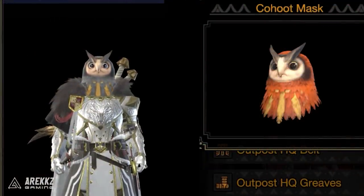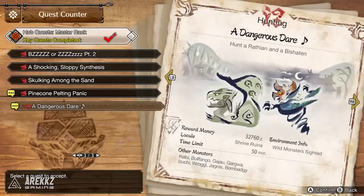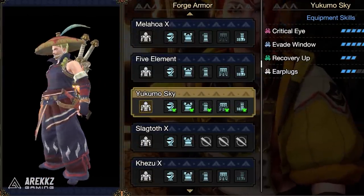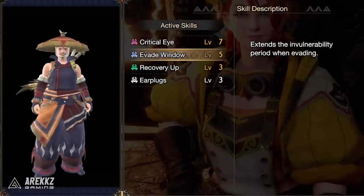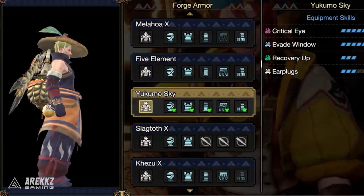Next up is a Master Rank 2 star mission called The Dangerous Dare. You need to hunt a Wrathion and a Bishaten, and this unlocks the Yukumo Sky set. This one could be great for fashion hunting mix sets as the hat looks really cool. It also has maxed out Critical Eye, Evade Window, and Recovery Up with a few points in Earplugs, so it's not a terrible early Master Rank set either.